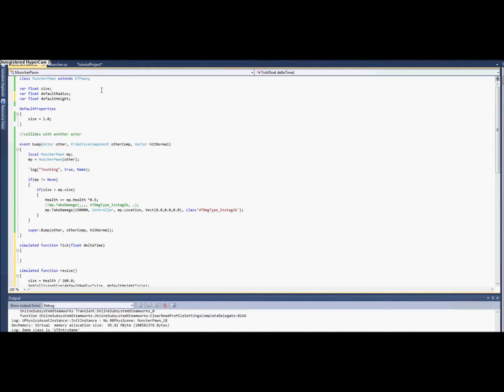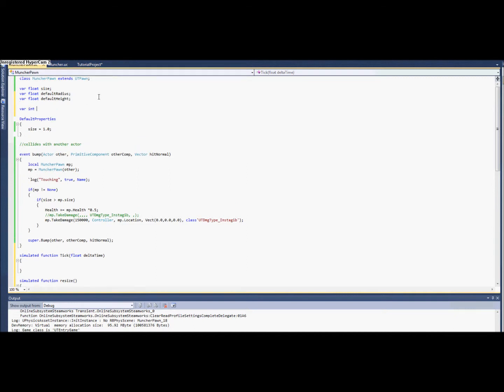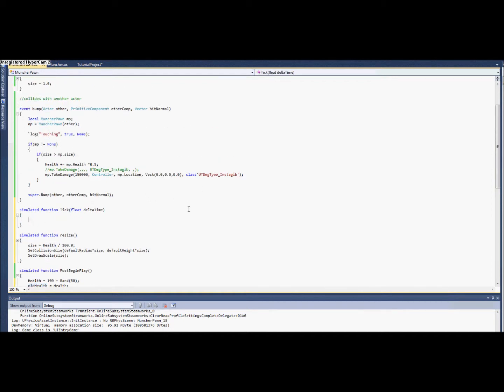We're going to need to keep a trailing variable for that, so let's just call it old health. I'll initialize it here when they spawn, and if health does not equal old health, then we want old health to be updated and we want to resize.